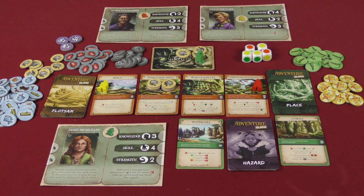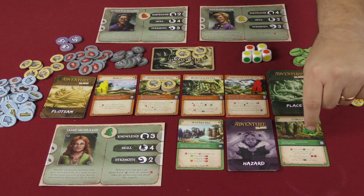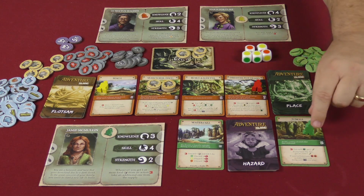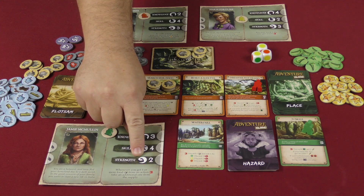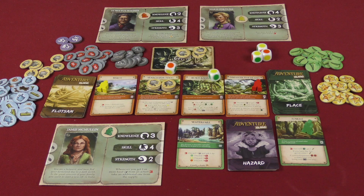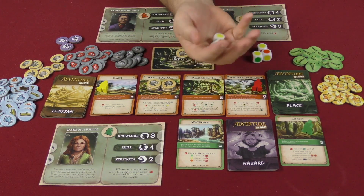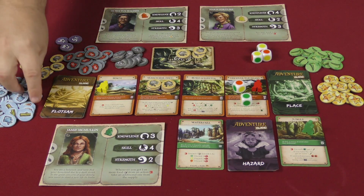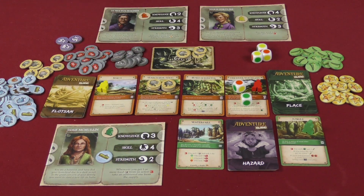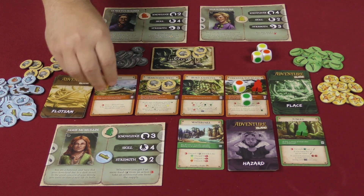Now Jamie goes — she's only got two strength, which might not be great, but we'll try. She goes to the jungle to find wood, rolling two dice looking for greens. The first roll gets nothing, and on her second action she gets one green and one red — not bad. We'll get some wood and bring it back to the shelter card, so we're well on our way.